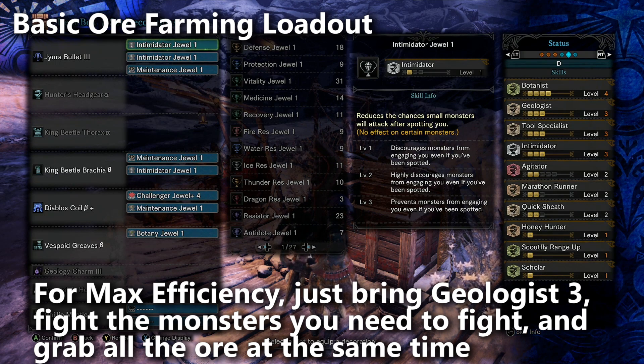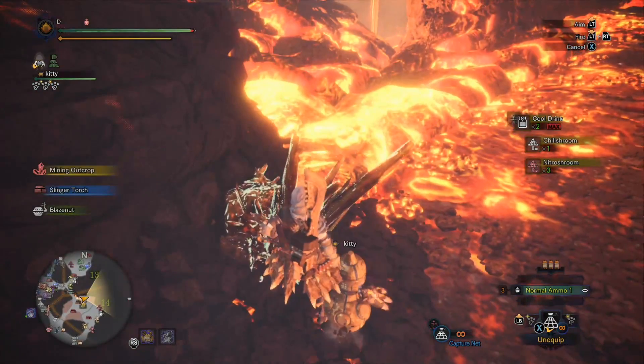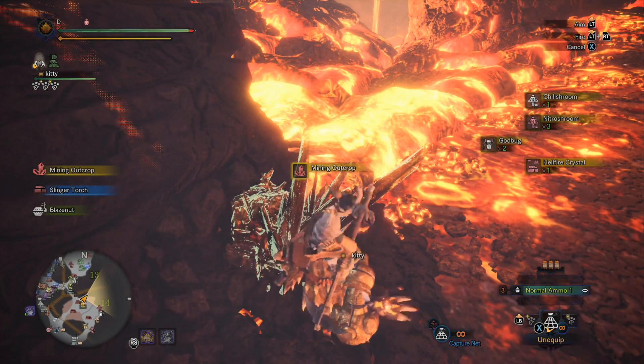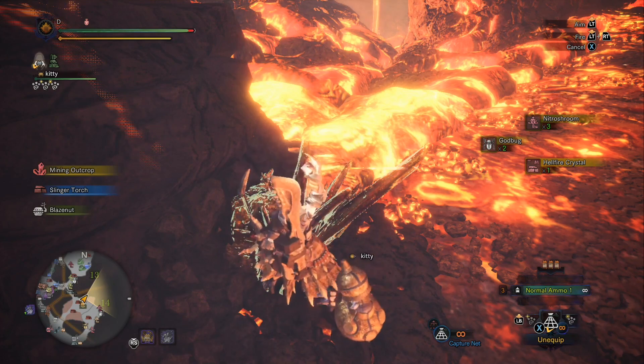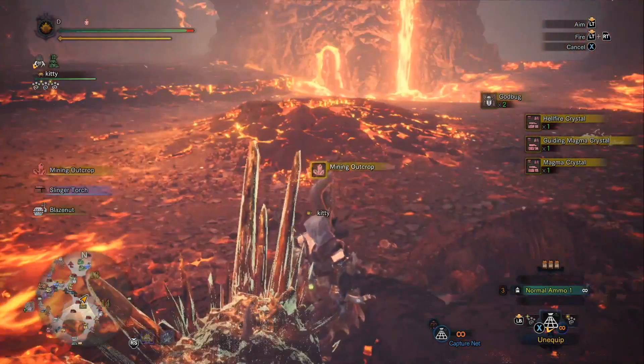If we're being really efficient, I recommend finding out what materials you need in the Guiding Lands — you probably need some materials for augmenting — go get those materials with Geologist level three and farm the whole time. Or if you just want to build up a huge lot of ore, come back and leave the Steamworks running. You can do that as well.